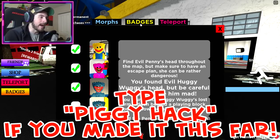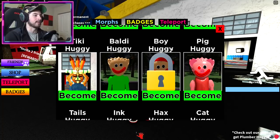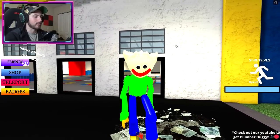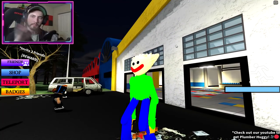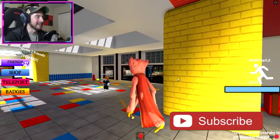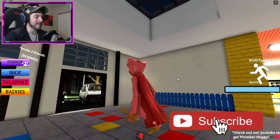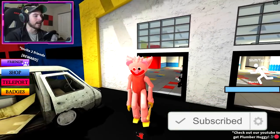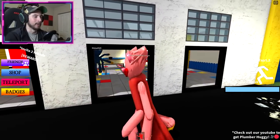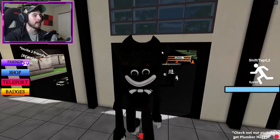Once you glitch in, there's going to be a green crown — all you have to do is bump into it. Let's check out the badge morphs. Baldy is going to hit you with his ruler, and next we've got Piggy.